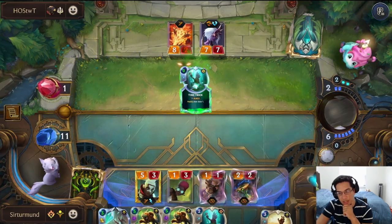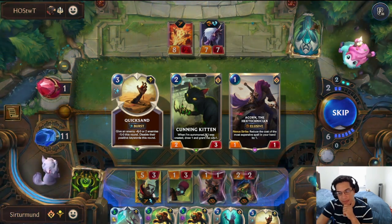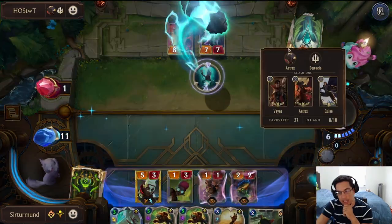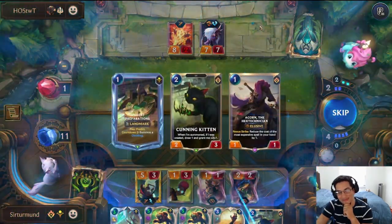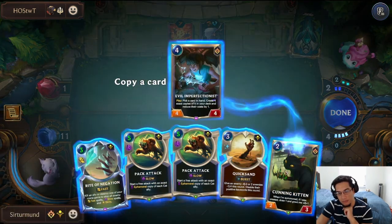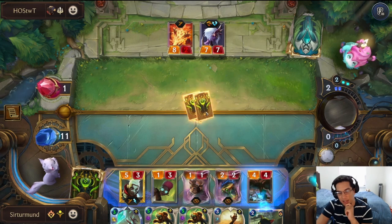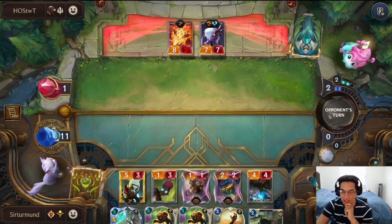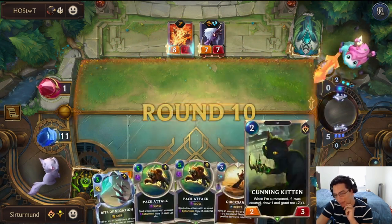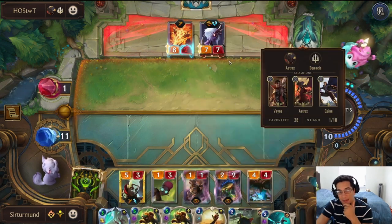The Quicksand helps us. We get the Kittens, finally! Before we go for the Kitten, let's predict one more time. I messed up again — I could have actually had lethal last turn. That's on me. The opponent's going to get a lot of draw here. We can just block and play the Cat, start setting up for our Pack Attacks.